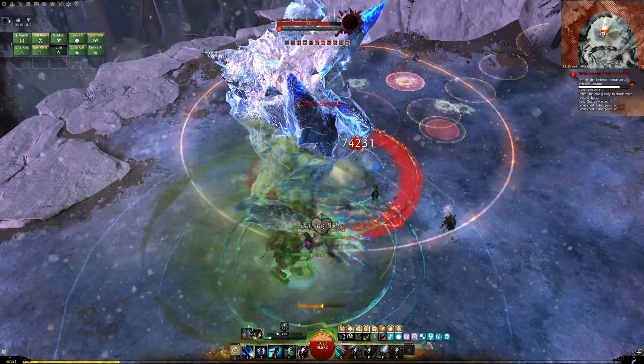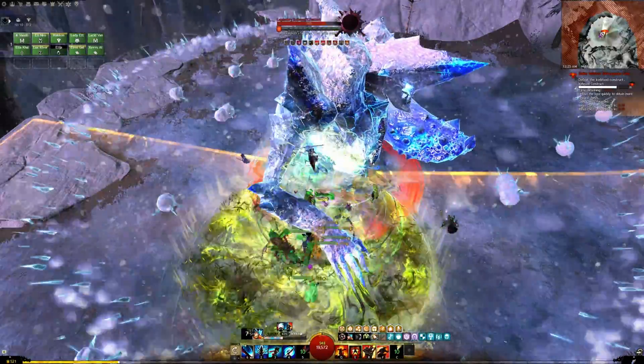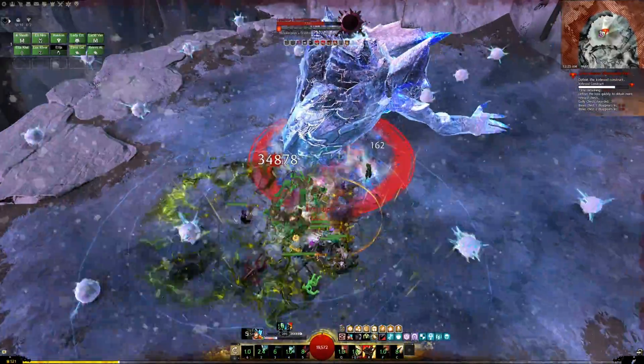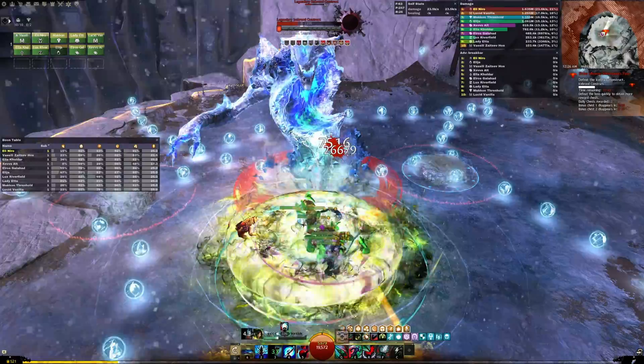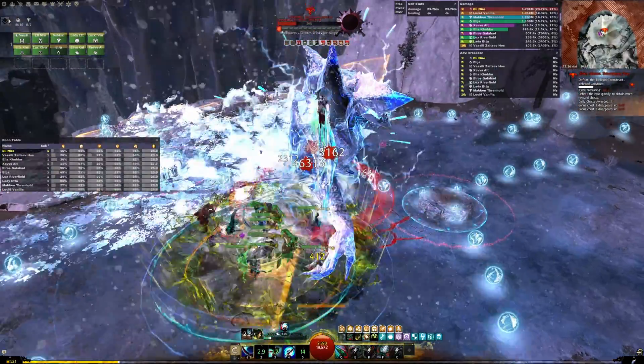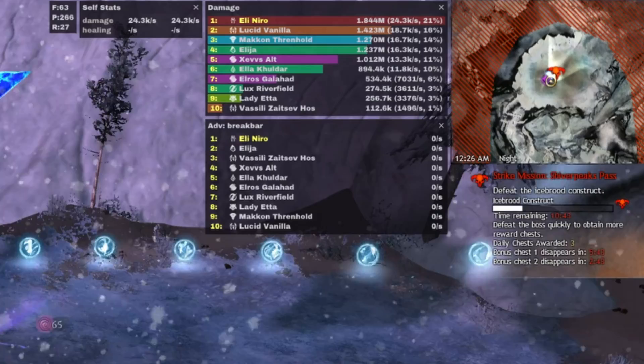Welcome back my Guild Wars 2 aficionados. Have you ever found yourself in a boss fight, happily mashing your buttons, drowning in all these flashy effects, and ever thought to yourself, golly gee willikers, I sure do wish someone could tell me how many damages I'm doing? Well today you're in luck, because today I'm going to walk you through how to set up Arc DPS so you can bask in the glory of all of these damages that you were doing.